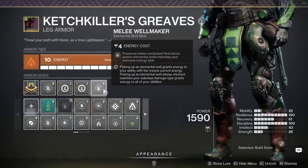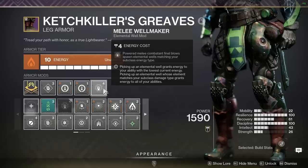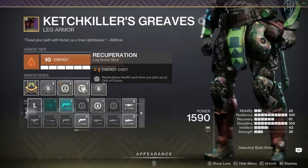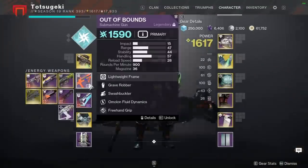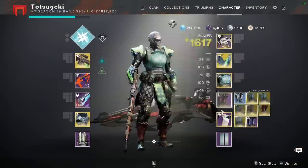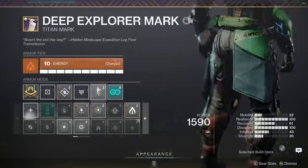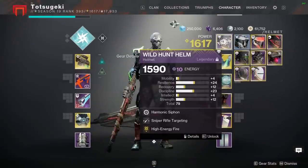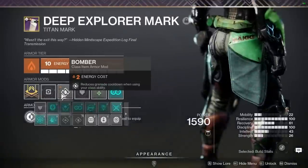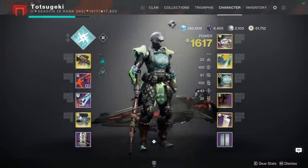Melee Wellmaker is the second most important mod — even your regular melee, not your shoulder charge, counts. Then I have Recuperation so that if I ever get energy weapon double kills, it drops some health on the floor, which is useful. Remember those exploder Vex? That's where I want that, to recover from that. Then I have Elemental Charge so that my melee kills will feed me High-Energy Fire, which might mean body shots in specific situations. And then Bomber so I use Thruster to recharge my pocket teammate.